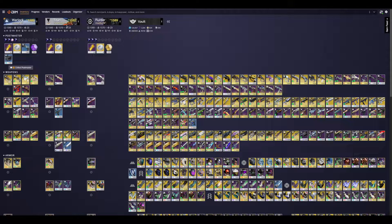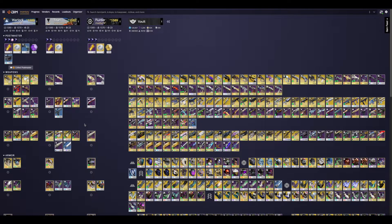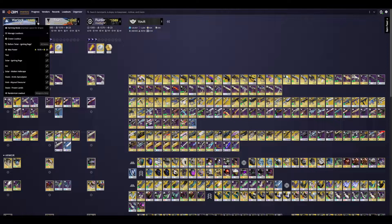So to start off, obviously DIM shows you your entire loadout. I'll include a link in the description for destinyitemmanager.com. You can link your Bungie account — it takes two seconds, it's super easy. In this case, we're going to be making a Warlock build for next season.